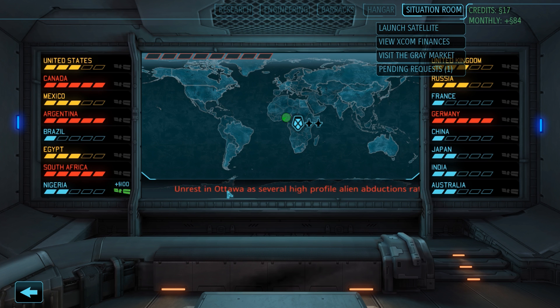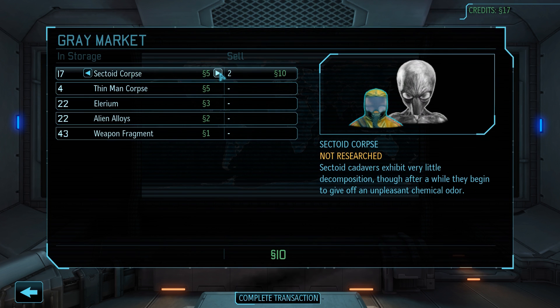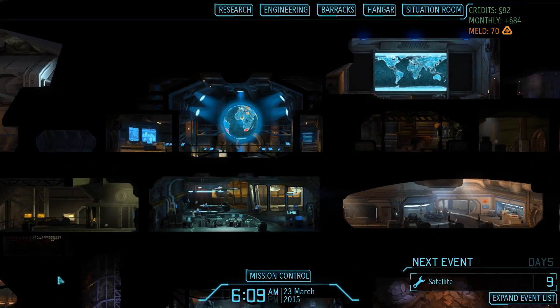Four countries are at the maximum panic level, so those four will be receiving satellites at the end of the month - otherwise they will leave the XCOM project. With no other country higher than three, we can safely take on any abduction mission next time without worrying about additional countries panicking. While we're here, we can also stop by the gray market and sell a few sectoid corpses until our total funds exceed 80 credits - you'll see why in just a moment.